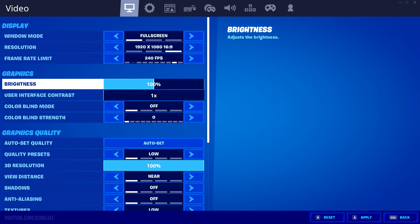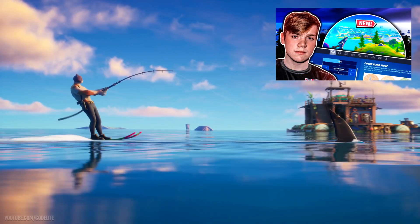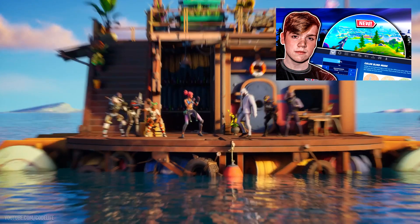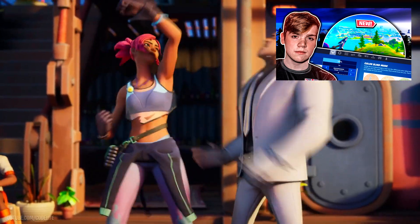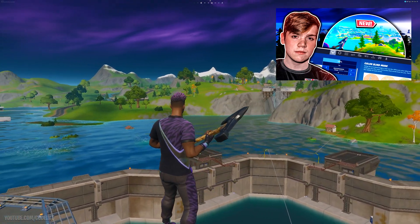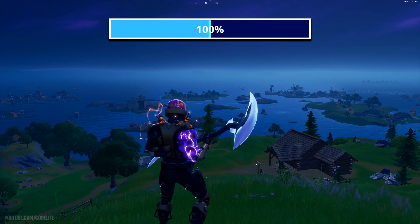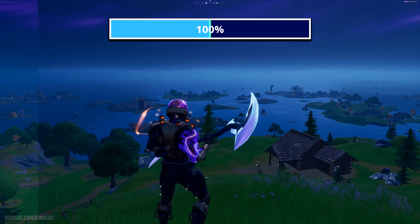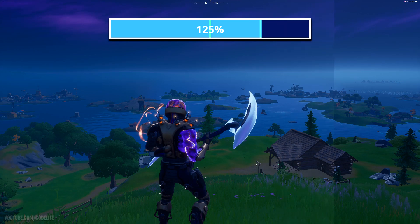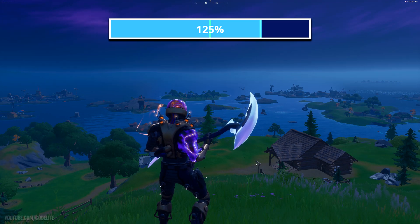Going back to the brightness setting: what I recommend you do is simply increase it. Go in game right now and turn up your brightness — you will thank me later. As you may know from that Mongrel video, Fortnite has made some crazy changes to the game, and what those changes have indirectly done is made the game globally darker than it ever was before. To compensate for that darkness, we need to turn up our brightness settings.